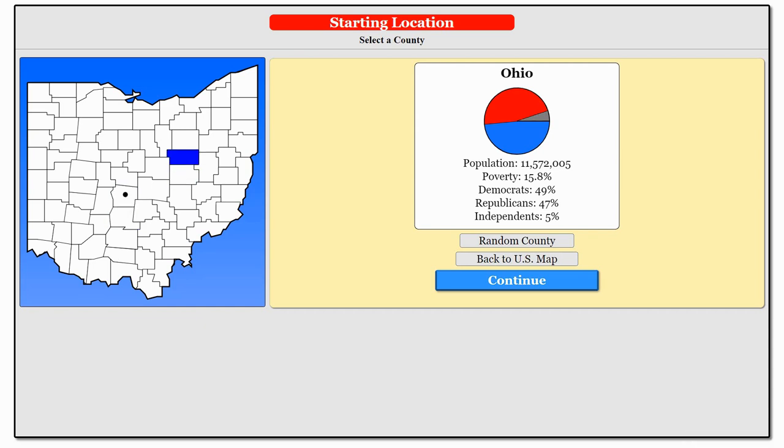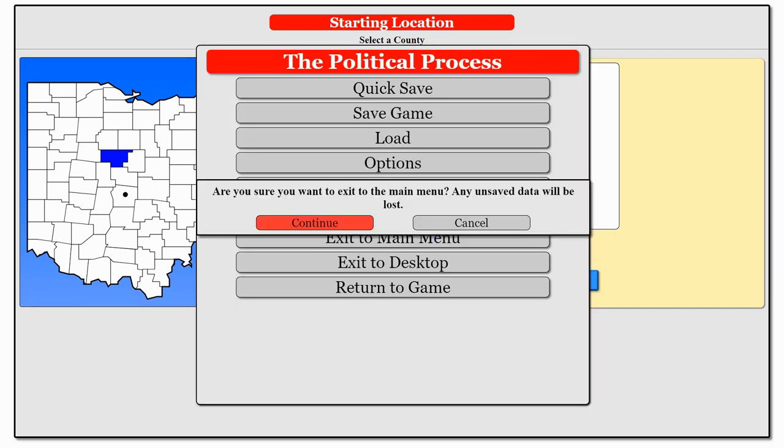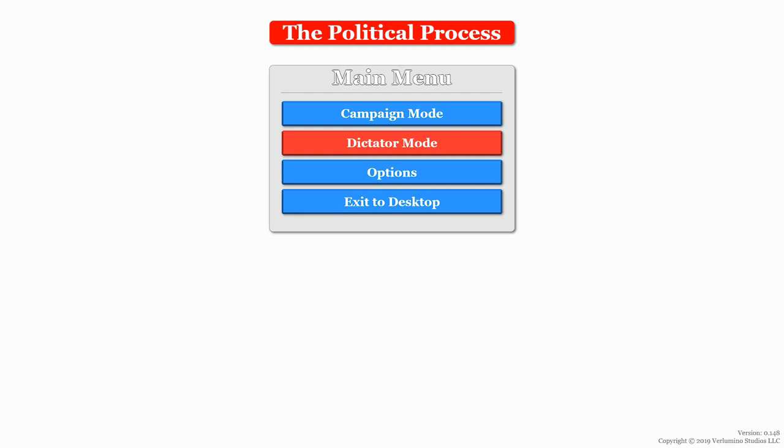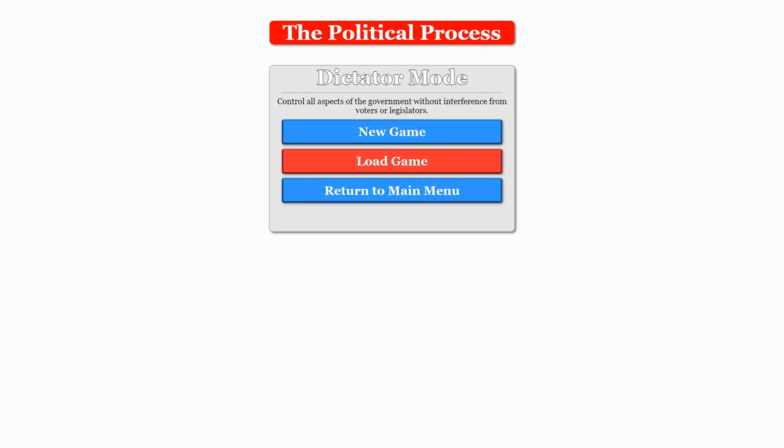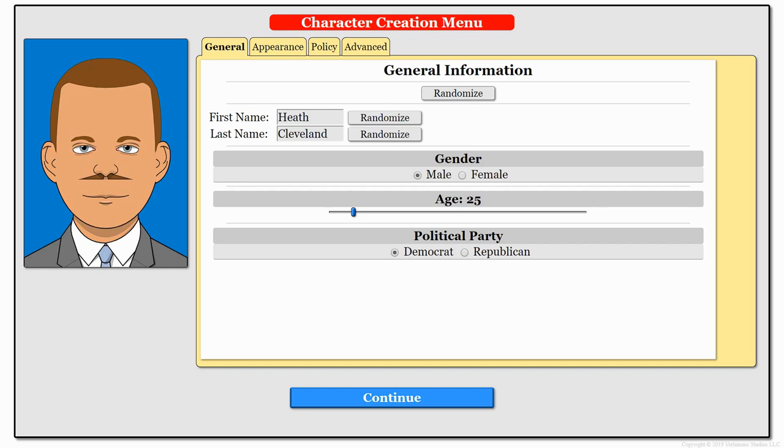Let's go ahead and start over here in Holmes County — this is a highly Republican county. I believe our current guy was a Democrat, just to make sure. We'll exit to main menu. I'll also show you guys dictator mode, where you control all aspects of a government without interference from voters or legislators — although we'll do that a little bit later. Right now we're just going to jump into campaign mode.